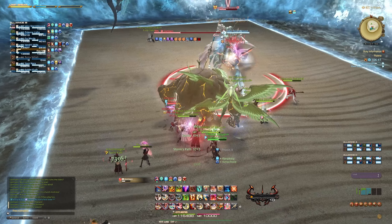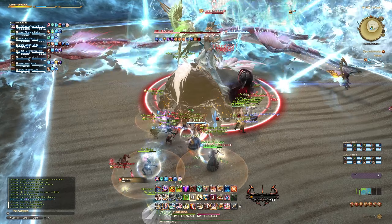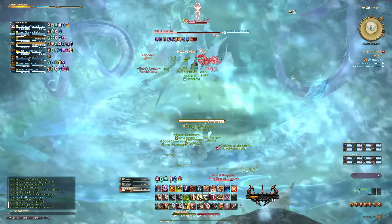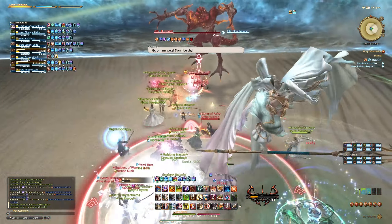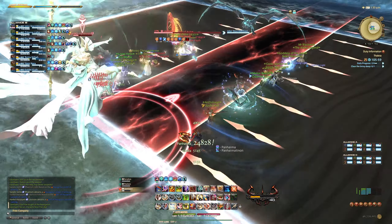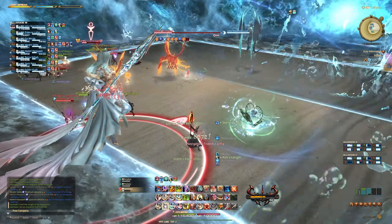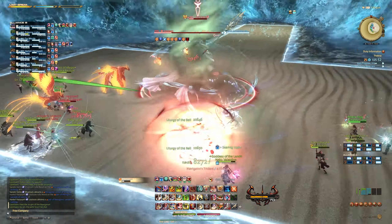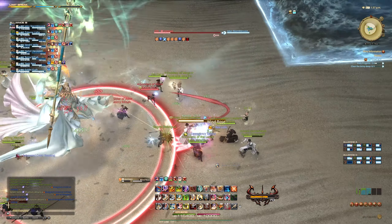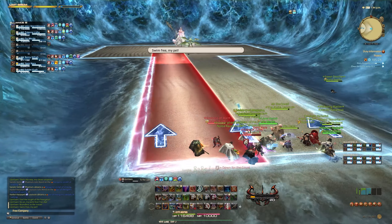Next, a bunch of AoEs are going to spawn under your characters that you'll want to move out of, and that is followed by AoE markers on various players. Next, she's going to spawn her two Water Snake Dragons, and they're going to project line AoEs along the side of the arena, indicated by these markers. In addition to that, she's going to cast either Wind Rose or Seafoam Spiral, so you'll have to solve that at the same time. Stand between the AoE markers on the side, and then solve Wind Rose or Seafoam Spiral. The Dragon Water Snake things are going to keep projecting AoEs throughout the arena, so keep looking around yourself.